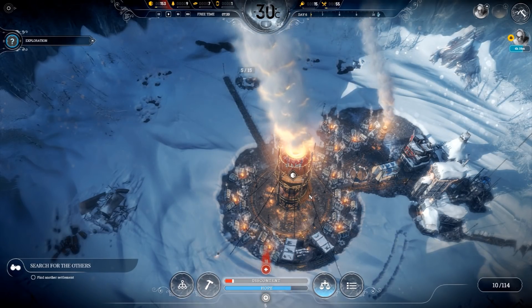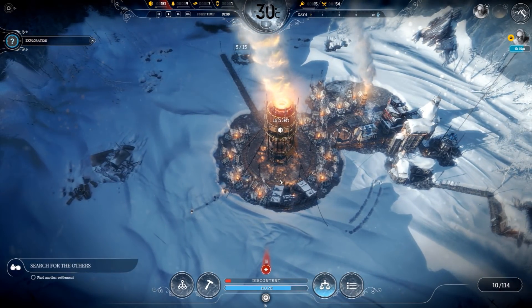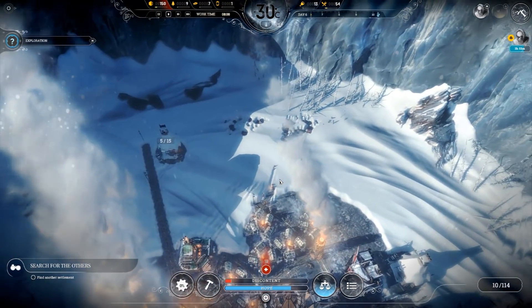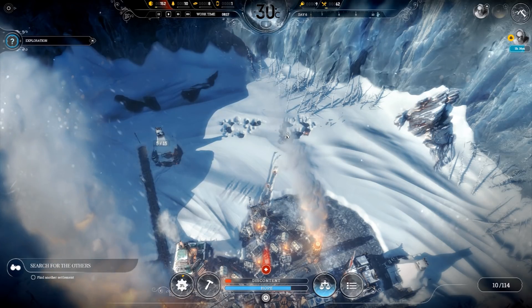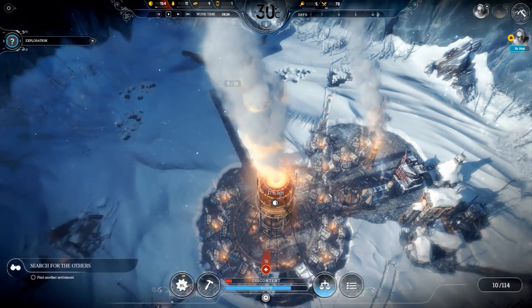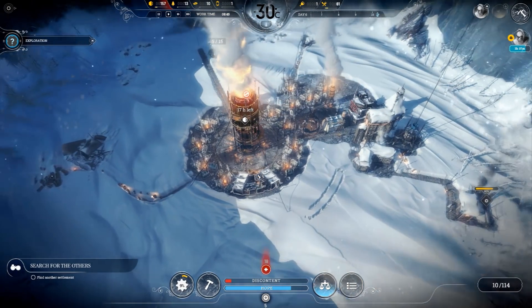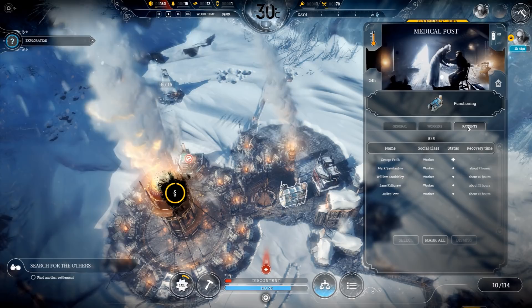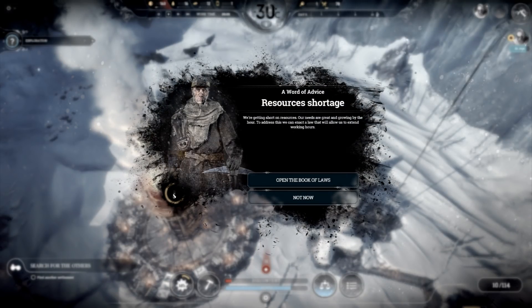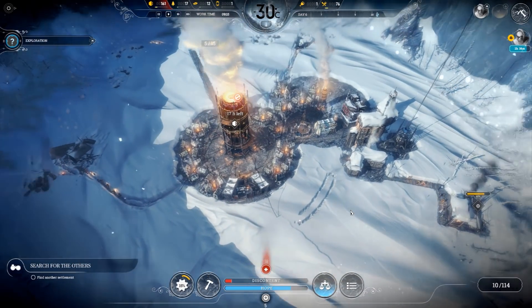Our coal reserves are dwindling. We're researching the generator range thing. We need more coal - we need to get more people on the coal. Really don't want to run out. We'll start gathering now - about 140 something left. Those are the guys I sent out for gathering more steel. We still have so many sick people but they're being treated.